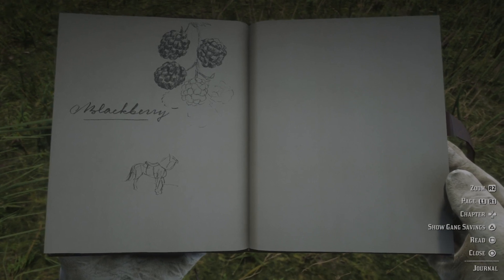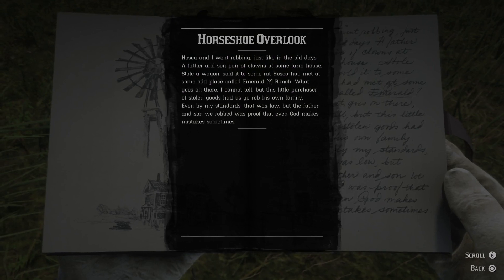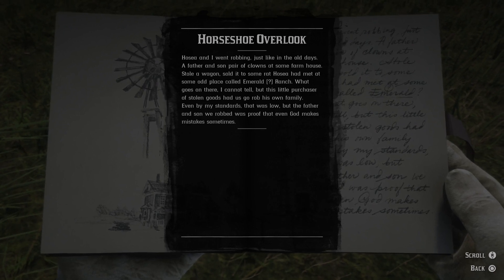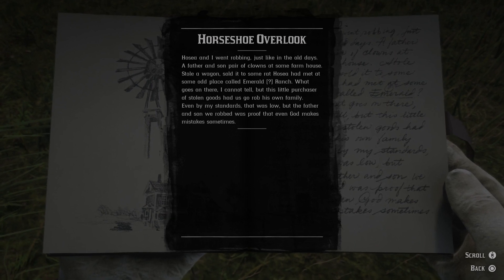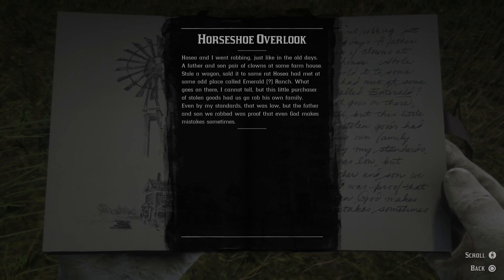A drawing of blackberries and another horse. Hosea and I went robbing, just like in the old days — a father and son pair of clowns at some farmhouse. Stole a wagon, sold it to some rat Hosea had met at some odd place called Emerald Ranch. What goes on there I cannot tell. But this little purchaser of stolen goods had us go rob his own family. Even by my standards that was low. But the father and son we robbed was proof that even God makes mistakes sometimes.